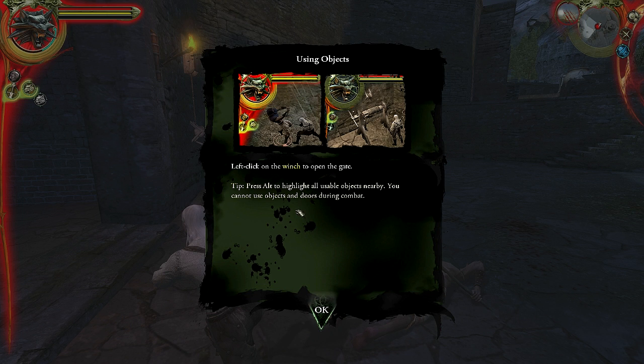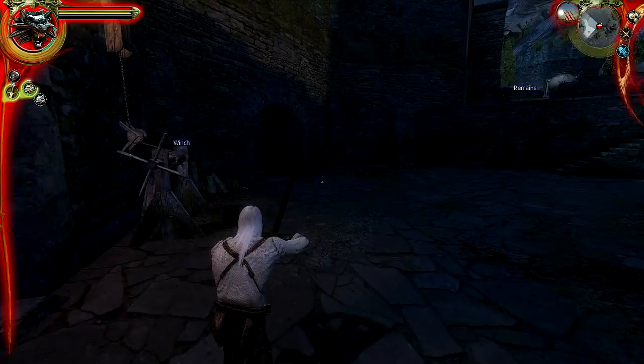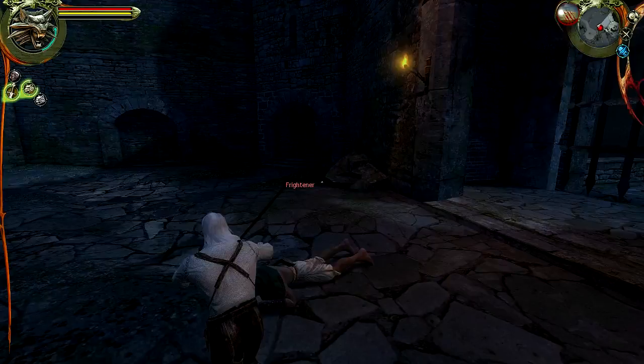Now we need to open the gate. Left-click on the winch to open the gate. You can press Alt to highlight all usable objects nearby — you cannot use objects indoors during combat. That's a very handy thing to have when you're trying to find items lying around.